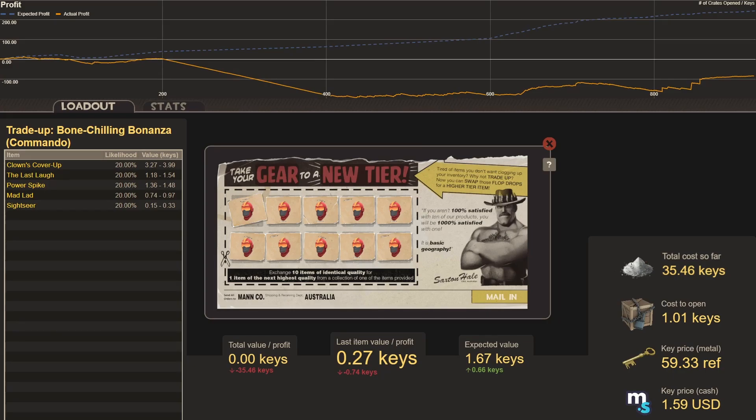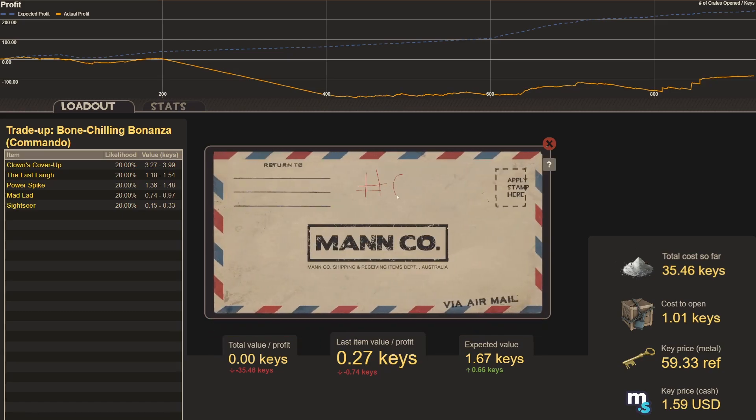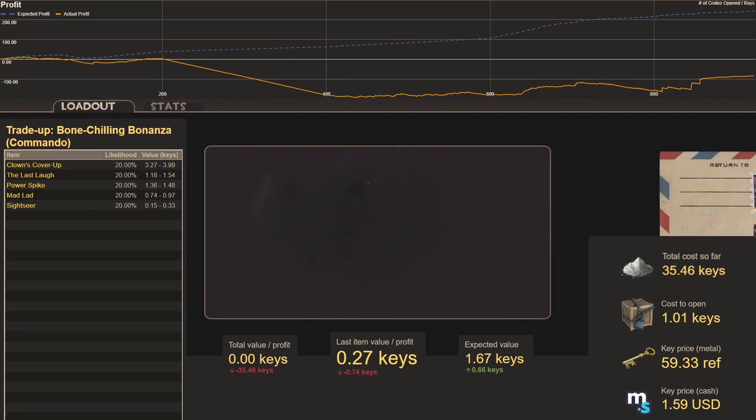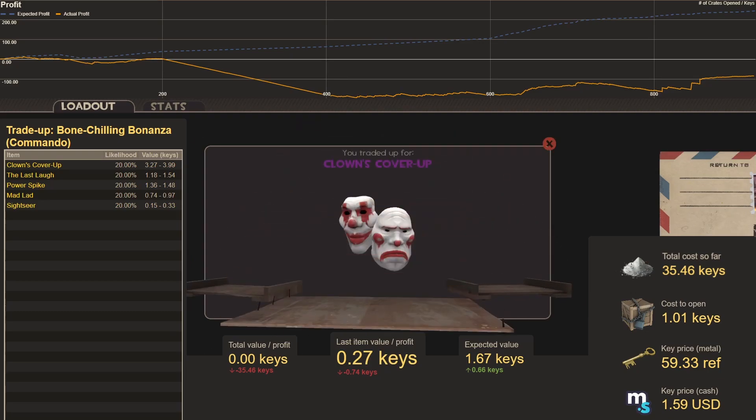Trade-up sixty-five, a Bone Chilling Bonanza — picked up cheaply, expected value 1.67 keys on a cost of 1.01 keys: Clown's Cover Up, worth four keys — a three key profit. Awesome.